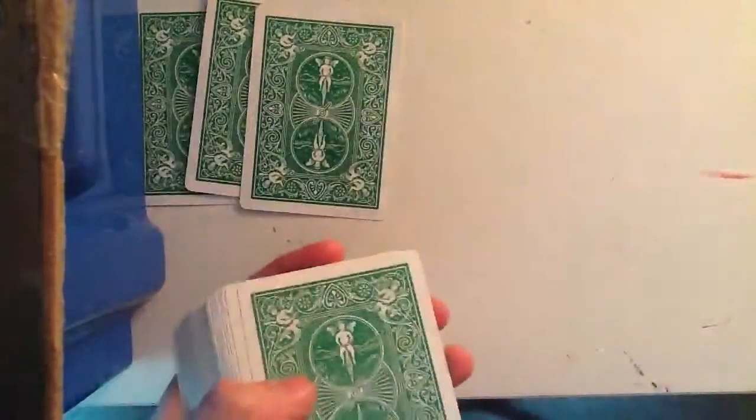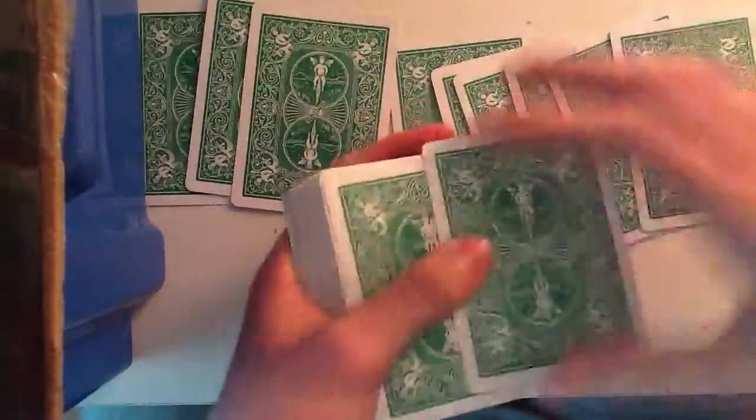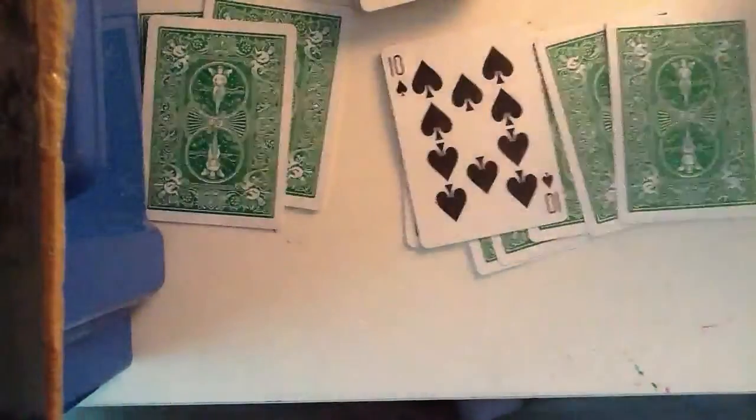You've got to say, 'Right, that's a magic card. We go T, E, N, S, P, A, D, E, S — 10 of Spades!' 10 of Spades. So it's a cool card trick.